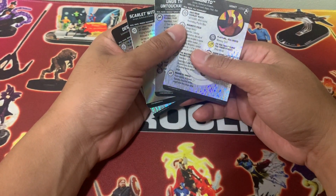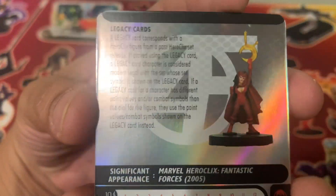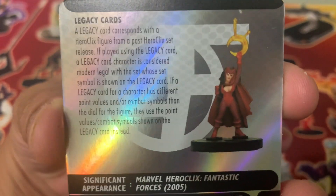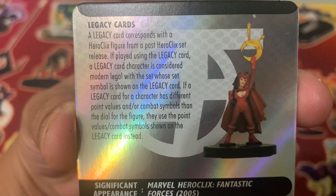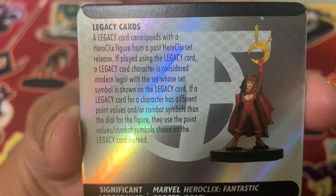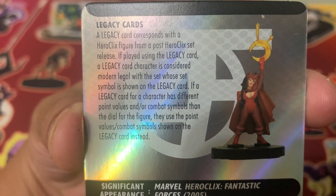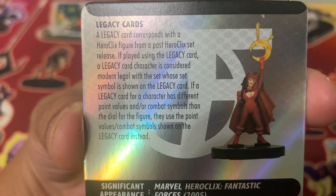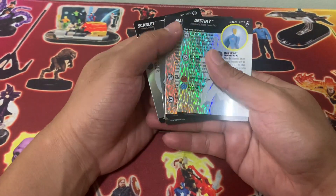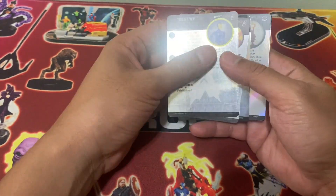There's been a lot of legacy figures released in recent sets. A legacy card corresponds with a HeroClix figure from a past HeroClix set release. If played using the legacy card, a legacy card character is considered modern legal with the set whose symbol is shown on the legacy card. If a legacy card has different point values and/or combat symbols than the dial, it uses the point values and combat dial symbols shown on the legacy card instead. Basically, it enables old figures to get a second life and become modern legal.